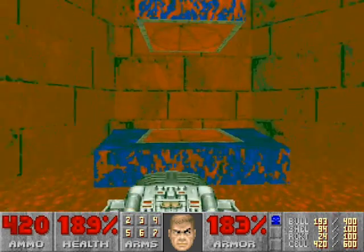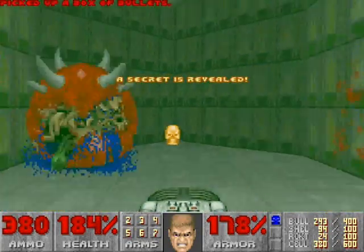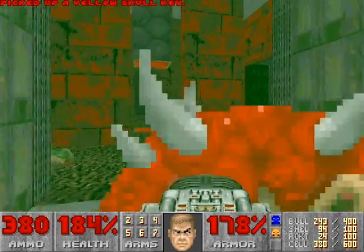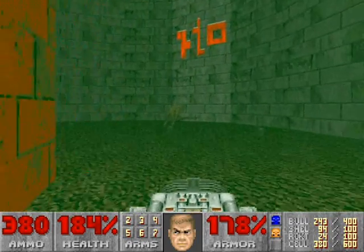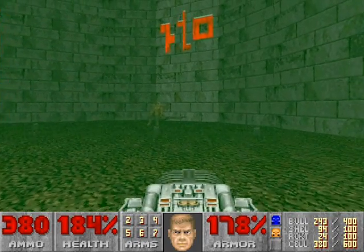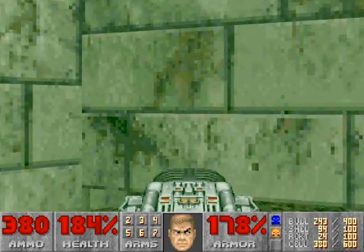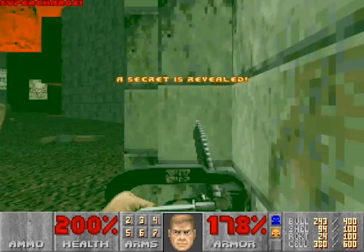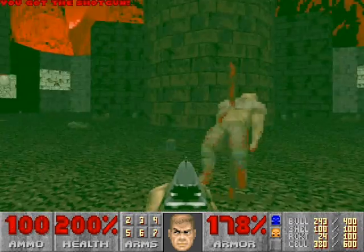Now at this teleporter, have your BFG ready. Another wall opens up with three cacodemons. Grab the yellow key from whence they came. Now with this yellow key, we have to find a wall that has writing above it — a foreign type of writing. To the right of that wall is a wall that you can open up. At long last, we have the chainsaw — finally, in map five of this episode. But we won't use the chainsaw for right now.